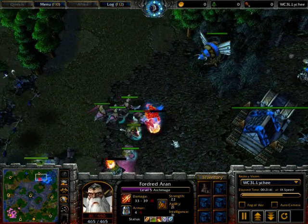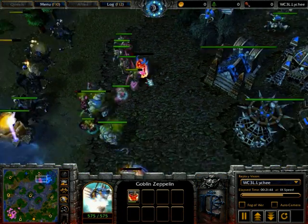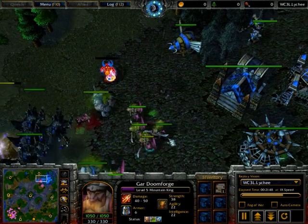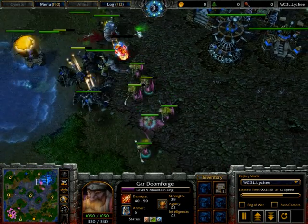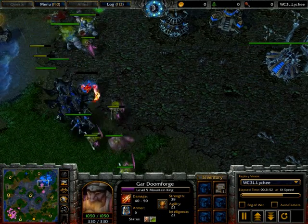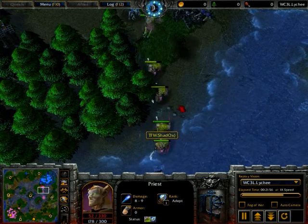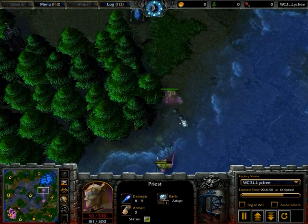Then he's gonna have to pop back into the zeppelin, because he just can't take the focus from the breakers and the mountain king, who is actually invisible — just so he can get that opportunistic bolt off on that fire lord. But it looks like Axlav can play it very safe and is gonna try and stay out of this battle. These low units are now being chased away.